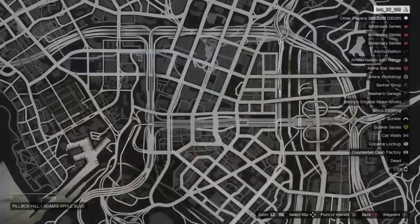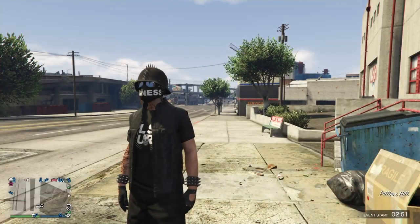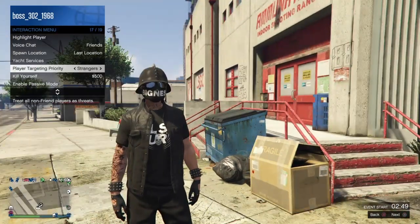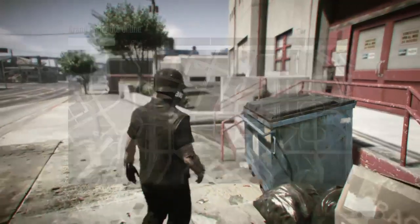What you guys want to do is go ahead and go to any ammunition store on the map — right here if you guys just wanted to know. What you guys want to do is go ahead and put your spawn location on last location. Mine's on last location, as you guys can see.